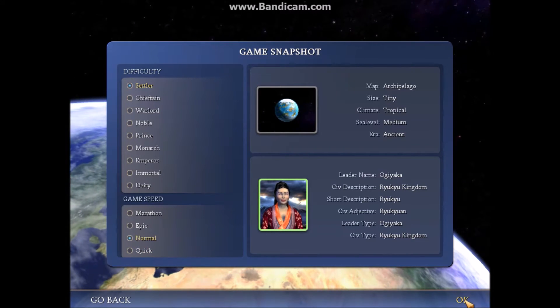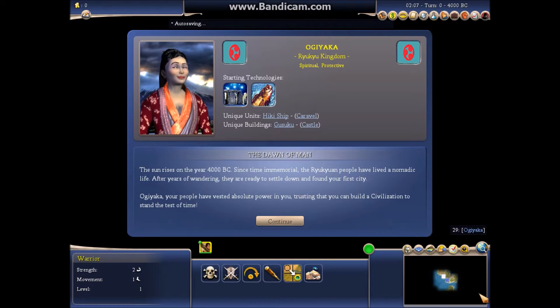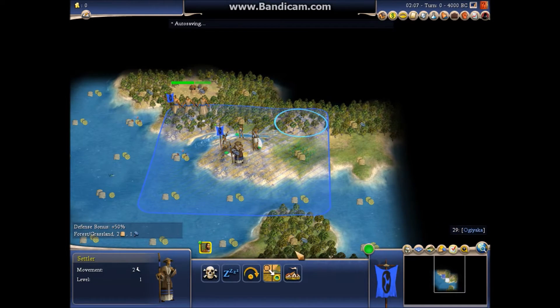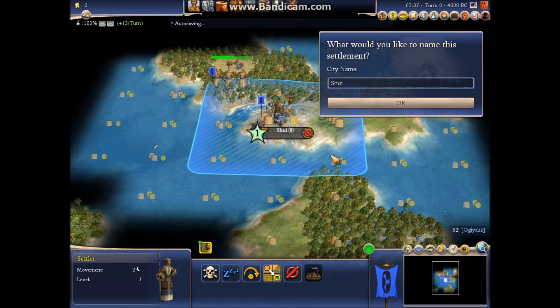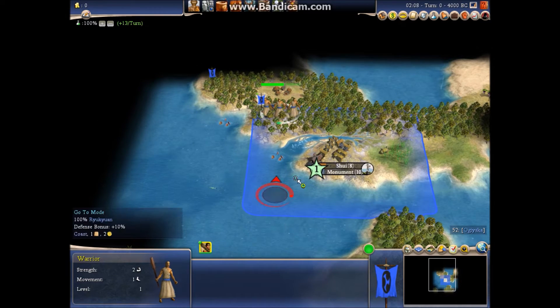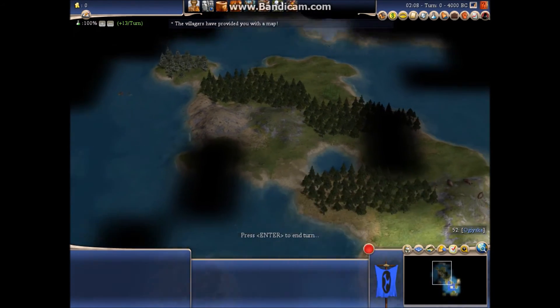I'm going to play it on the easiest level, just because. Normal game speed. Sun rises on the early Ryukyu Kingdom. I'm going to only play this first turn and then I'll cut the video. I'll go ahead and found my first city — this looks like a good spot. Naturally the capital is at Shirdi. I like to pump out culture to start with, and we'll go ahead and pop that goody hut.